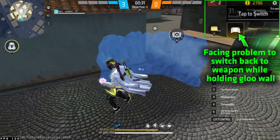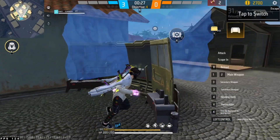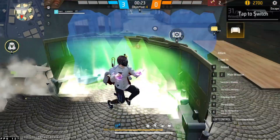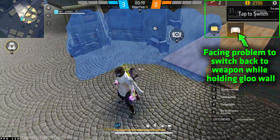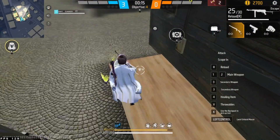If you've ever tried doing fast or set up glue wall in the PC version of Free Fire Max, you already know how annoying it feels. Switching to the glue wall is slow, crouching is slow, and switching back to your weapon feels even more delayed — like everything happens a moment too late.